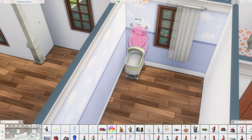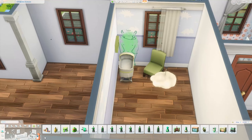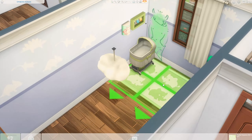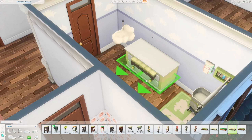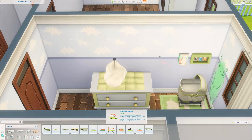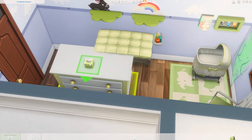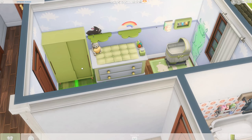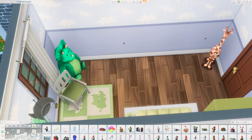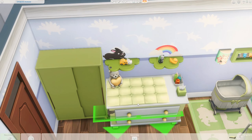Now we're in the nursery I mentioned earlier — it's very cute. I wish we had more items for nurseries in The Sims 4; I think that's something missing. Maybe it will change in The Sims 5. I used a green color scheme for this room and it's very cute.